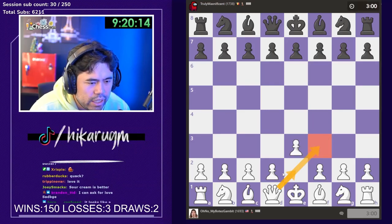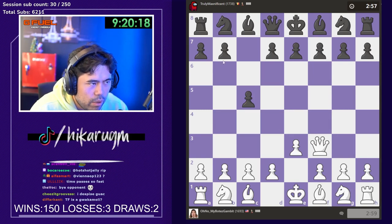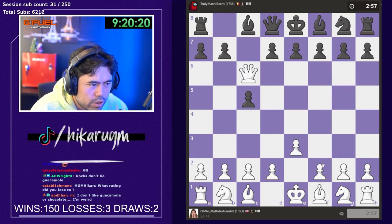We're pushing towards 1700. I think if I win this one I'm over 1700. He's got an Among Us profile image, so this guy's probably good.